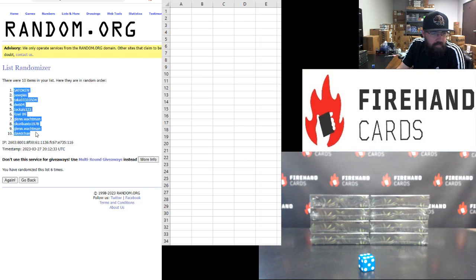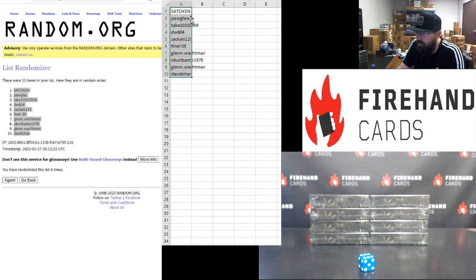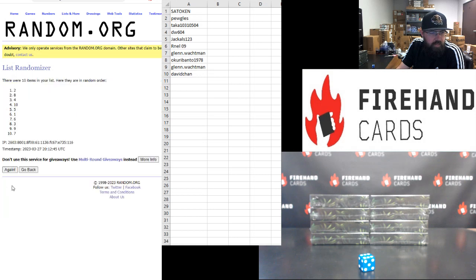Sato on top, David Chan on bottom. Numbers one to ten, top to bottom — one, two, three, four, five, six. Four on top, seven on bottom.